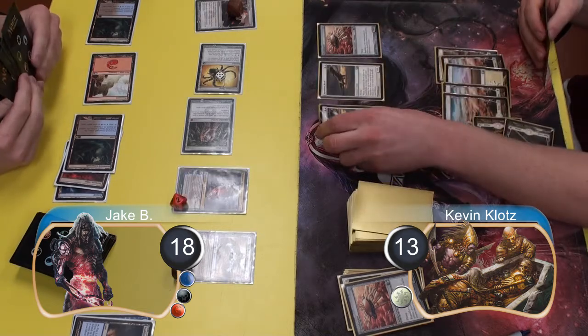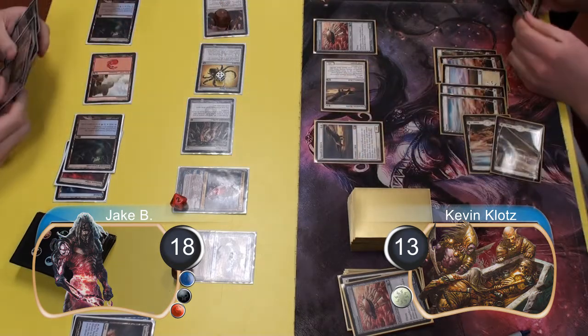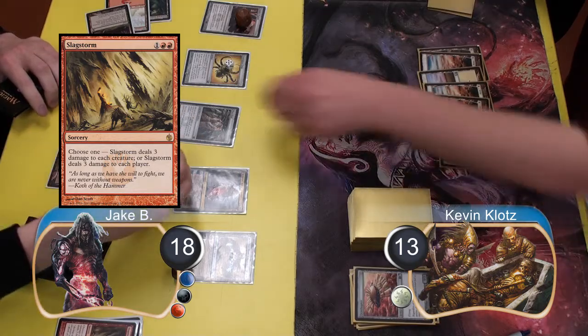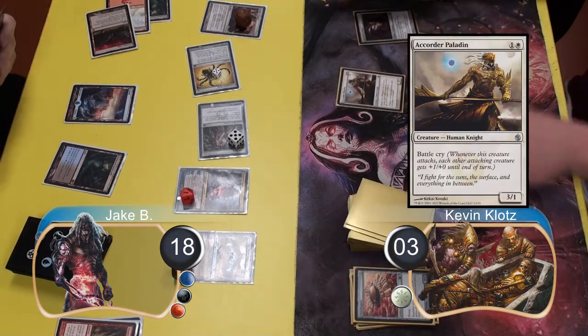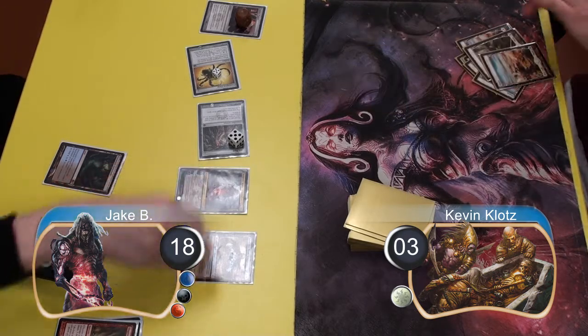I then played my last Hawk, however Jake tapped the first one again with his Tumble Magnet so I passed the turn without any attacks. Jake started off by clearing my board with a Slag Storm, then used Tezzeret to turn his Opal into another 5/5 creature and attacked with both of them, taking me down to three. I then resolved an Inquisitor Paladin along with my Argentum Armor, however I was dead on board so I scooped, taking us to game two.